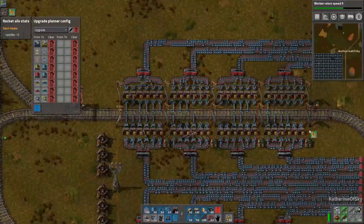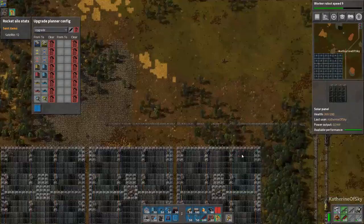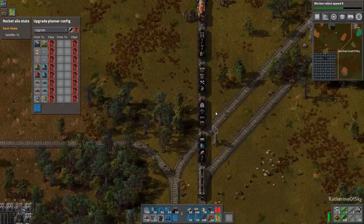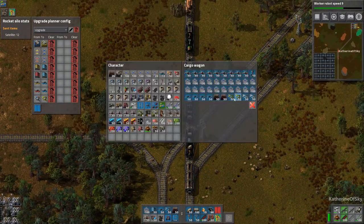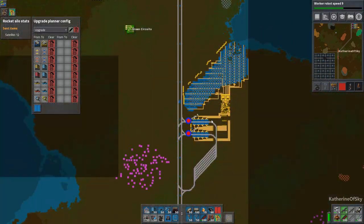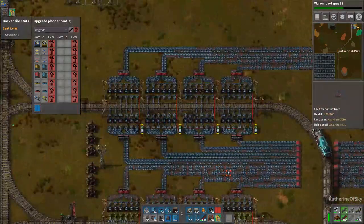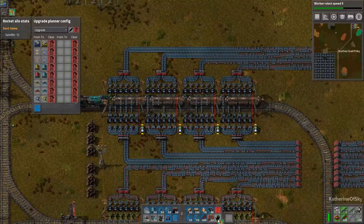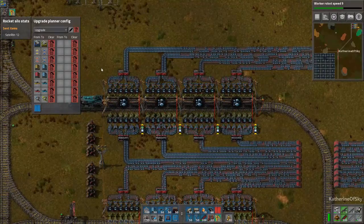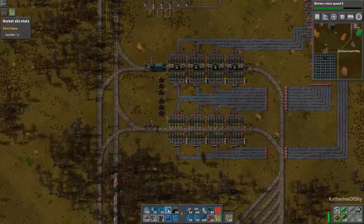I heard somebody was starting a betting pool as well. Do I have any inserters in my train? I don't remember if I added them or not. We had two extra — okay, so that's fine. Let's upgrade these guys. Now we have that organized and I'm going to remove this because I don't want to normally upgrade inserters like that. I'm going to copy and paste this entire thing here.